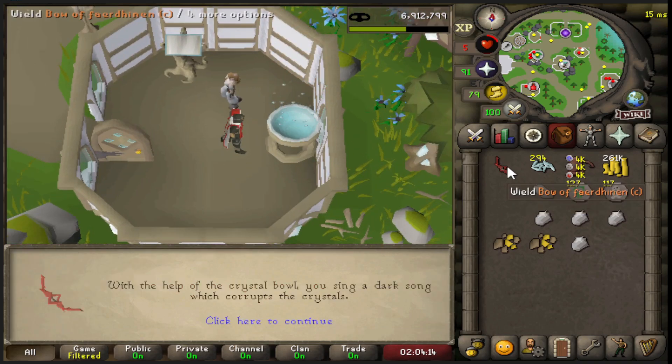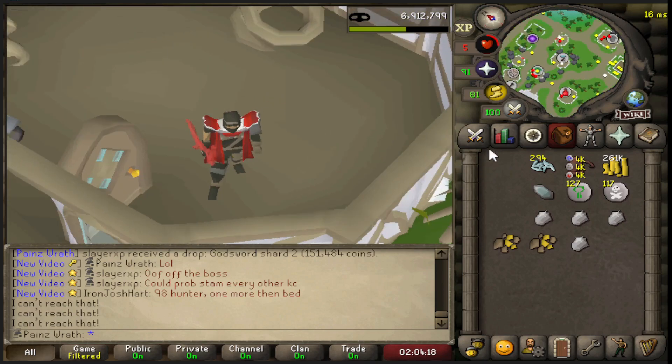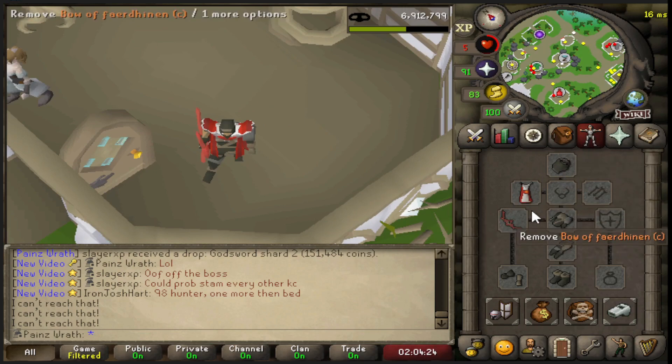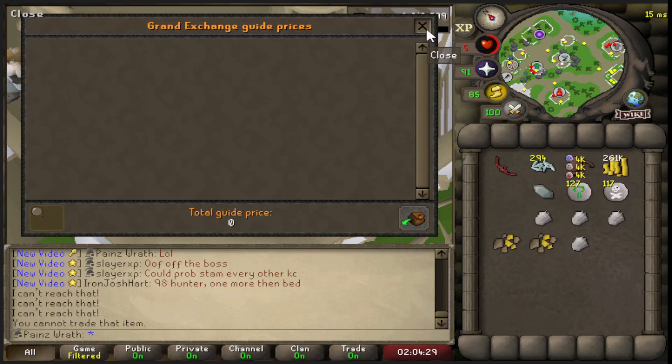Let's go! Oh, that's so nice. I think I might keep it red - I actually like how it looks red. Infinite charges, you can't even check it, it's infinite. I think you can sell it like this too - actually no, you can't.